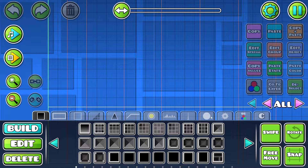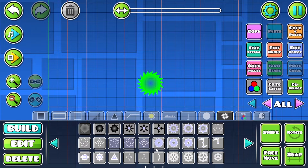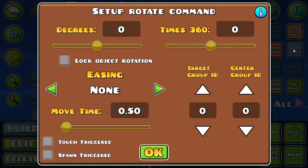Go into the level where you're going to use the rotate trigger. Put something you want to rotate — for example, use the saw. Then go to edit group and pick whatever group you want. Then go to the rotate trigger, click it, and place it in the background. Now go to the edit object.